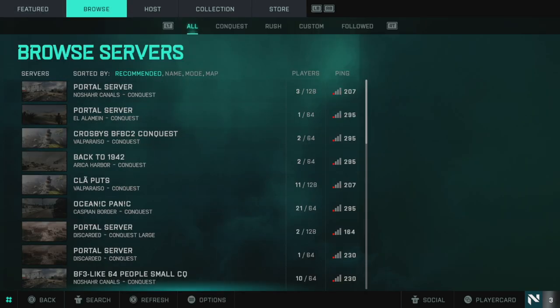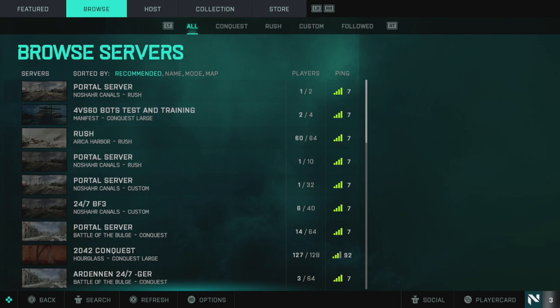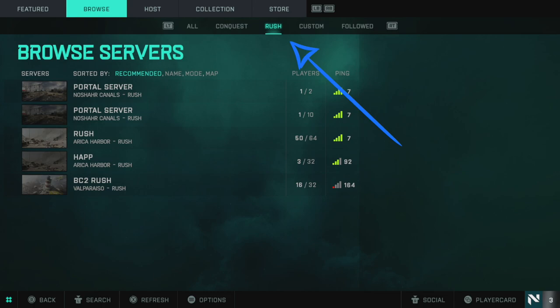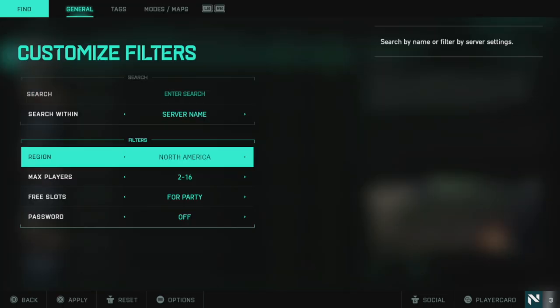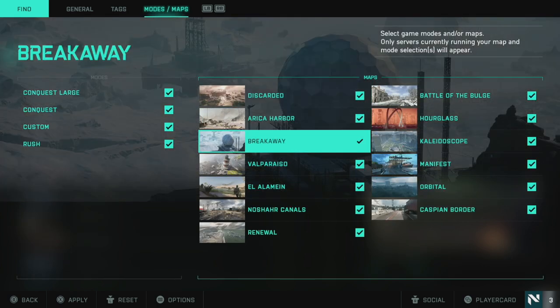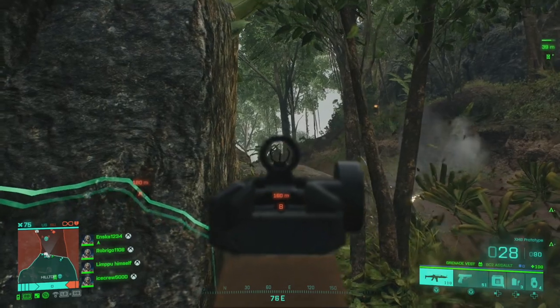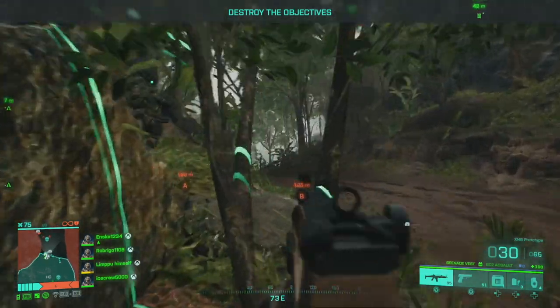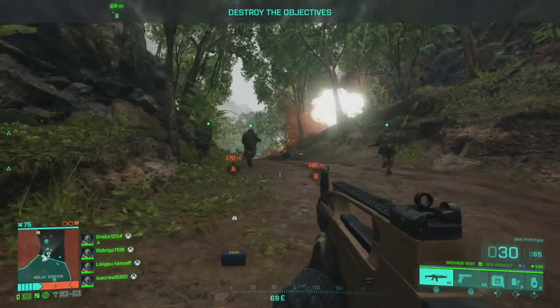Here you can also browse community experiences. This button is effectively the same as just scrolling to the right on the main menu across to the Browse section. Here you can join servers, some of which are preset and others that are popular custom-made experiences. You can filter on the game mode, and if you hit the action button for search — which on Xbox Series S is down on the left joystick — you can add further filters to find game modes that fit what you want to play.